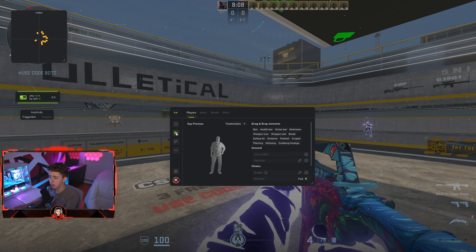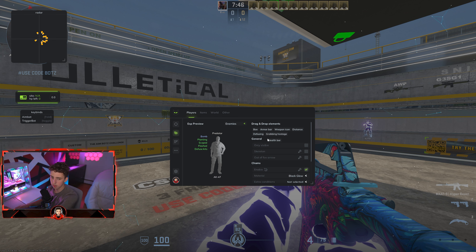The ESP preview is basically how you configure your chams or ESP. You can set it up for teammates, enemies, or yourself. For example, with enemies selected, you can see the health bar — you can drag it on or off and as you can see in the distance it removes from the player. You can also make it show the player's name or what gun they're using.